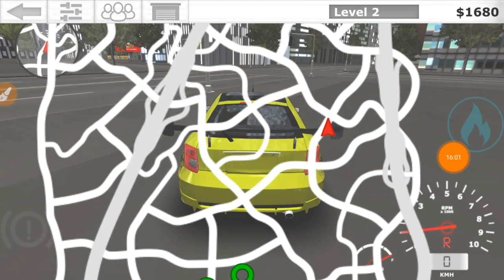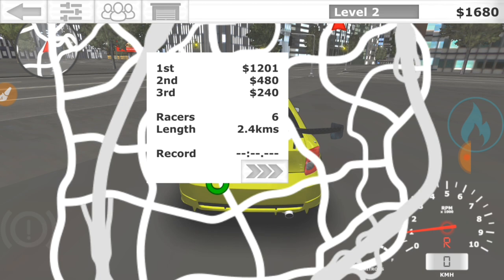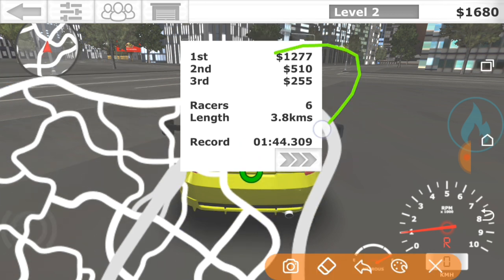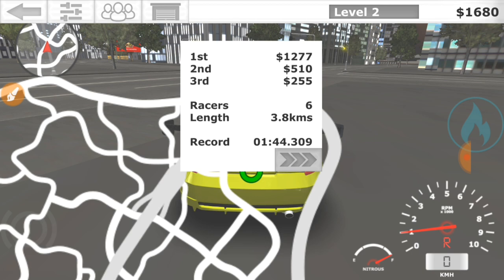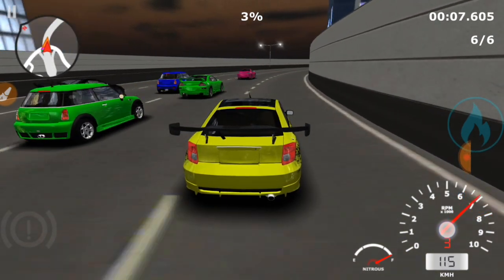We're back here and our races are still there. But look at the difference now — 800 dollars for this race, 1,201 dollars for this race, and 1,277 dollars for this race. You can tell it's the same race because the record we set is still the same. Let's go into the race and see how fast we can level up compared to before.